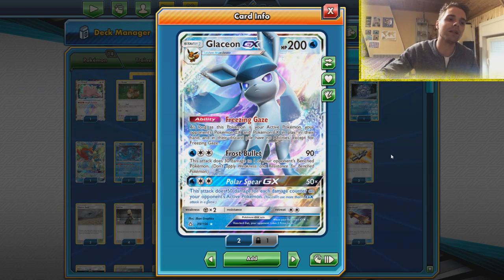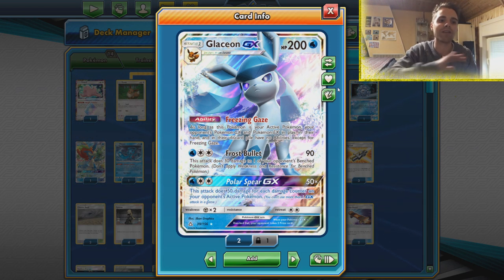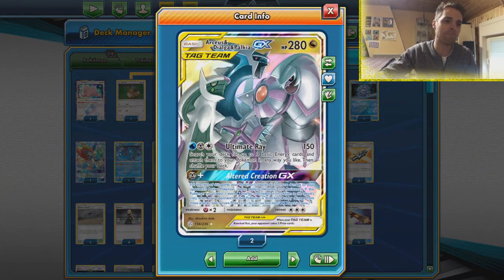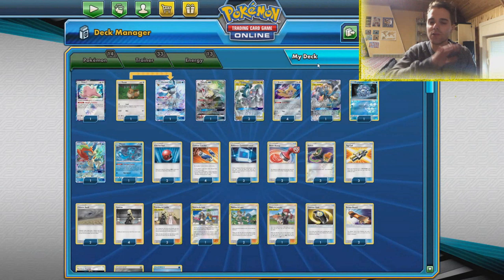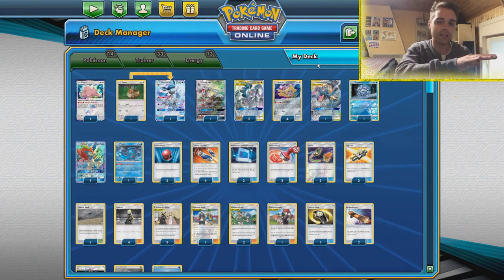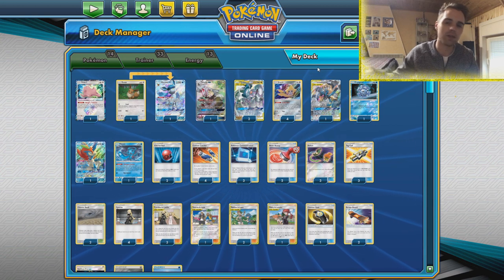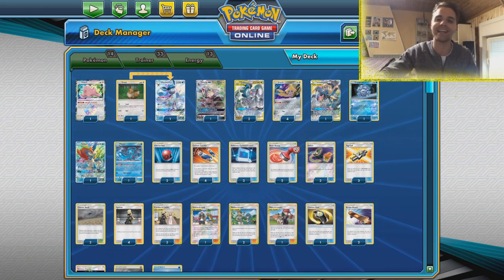To start the battle videos off, we have Glaceon with Freezing Gaze, making sure that any GX in play does not have any abilities. This is of course going to be paired with ADP — I know we've been pairing ADP with a lot of things lately, but this is a successful list that has been doing very well at Regionals. Bochum Regionals is right around the corner and I'll be playing that in Germany, so come say hi.